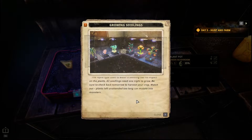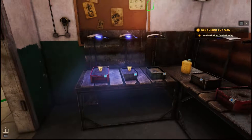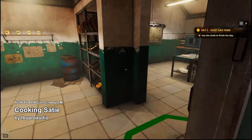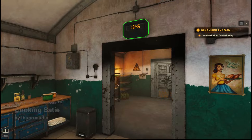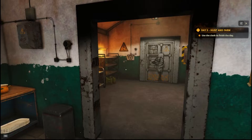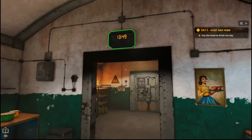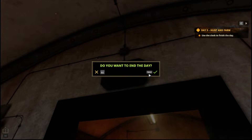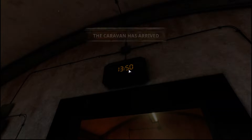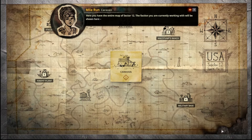Why am I playing this? Oh my goodness. Use the clock to finish the day. Yesterday must have been like the first day — I could have kept going. I don't know if last episode was day two. Sure. We got an achievement that says 'Rat Race.' No dishes sold — the caravan has arrived. They didn't tell me to do anything, they just told me to end the day, so I did what I had to do.